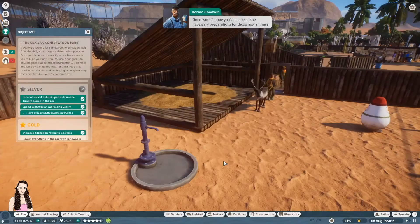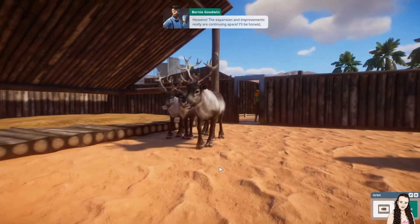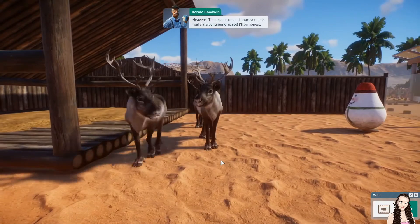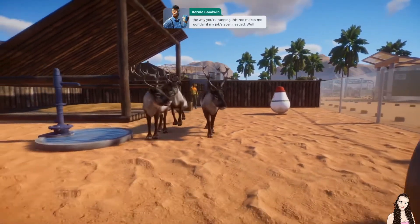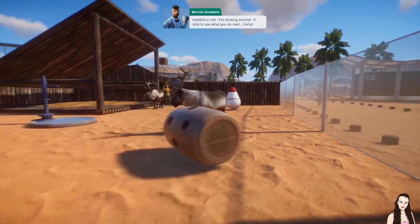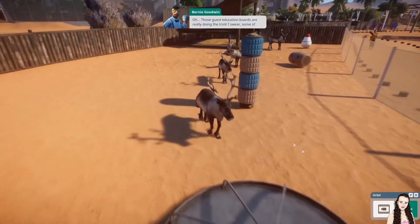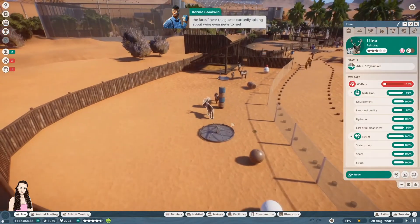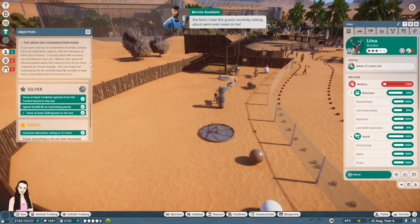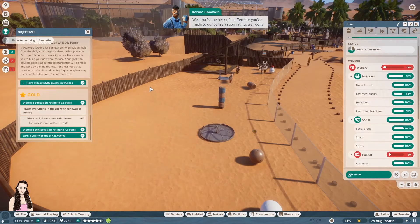The in-game advisor says: preparations for those new animals — they really won't enjoy the Mexican weather. The expansion and improvements are really continuing apace. The way you're running this zoo makes me wonder if my job's even needed. You're just here to see what I do next — and for the free churros in the staff canteen! Guest education boards are really doing the trick — the facts the guests talk about were even news to me. Heck of a difference you've made to our conservation rating — well done. You've really got our guests to contribute generously to our coffers — just shows how much they believe in what we're doing.